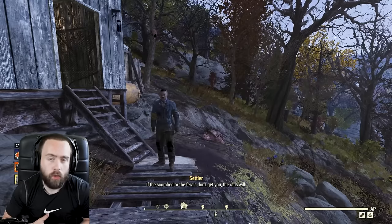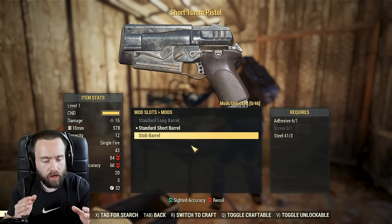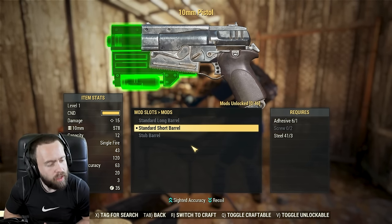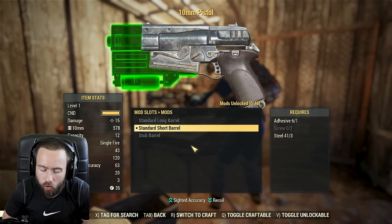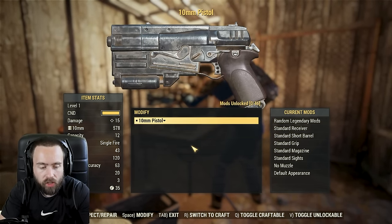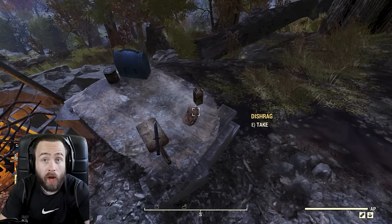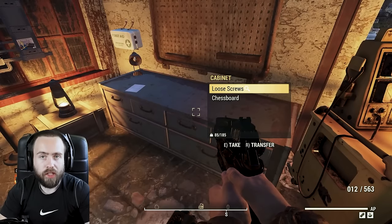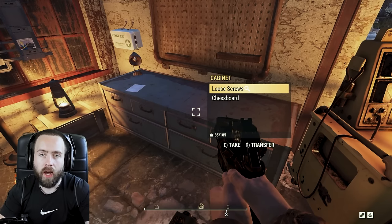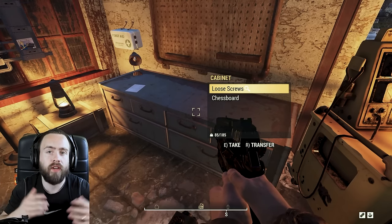You can also unlock armor mods by scrapping armor, so scrap everything. Here's another tip: if you don't have a specific component - say you need screws - go to Tag for Search and press X. Now the game will highlight items that contain that component with a magnifying glass icon when you hover over them. For example, a desk fan will have the magnifying glass because screws are one of its components.